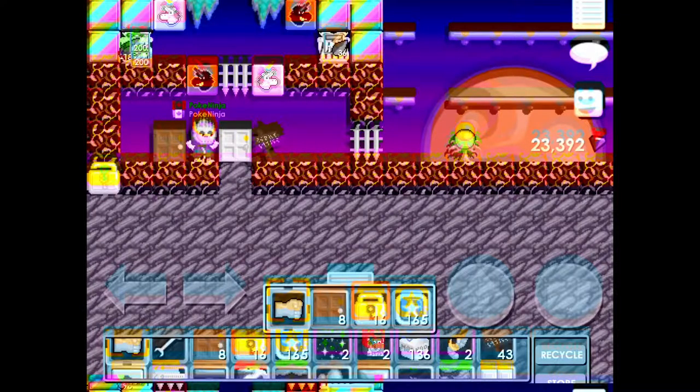You can pretty much do this with any item in Growtopia, as long as when you buy it, it's less than the price that you sell it. So let's say you bought pair wings for one world lock — selling it for one world lock will not give you a profit, but selling it for two world locks gives you a one world lock profit. It just depends on what wings you buy.